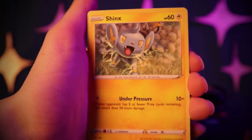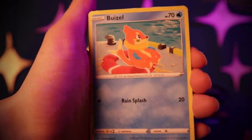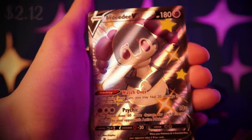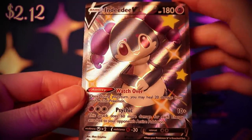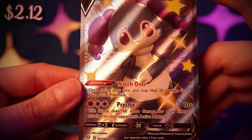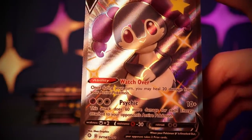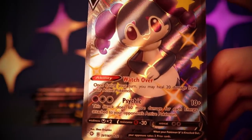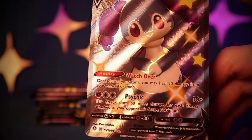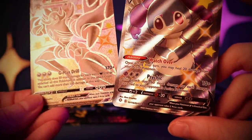Dartrix, Shinx, Trapinch, Yanma, Buizel, Grookey. A good card — it's an Indeedee! Watch out: once during your turn, you may heal 20 damage from your active Pokémon. And Psychic — this attack does 60 more damage for each energy attached to your opponent's active Pokémon. If you have one of these out with that Grimmsnarl VMAX, that could be a good counter.